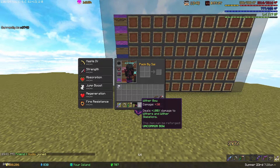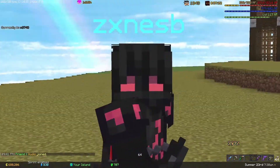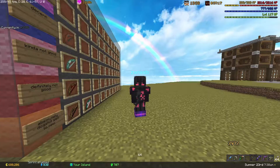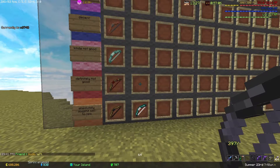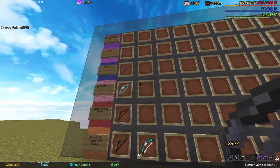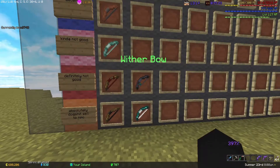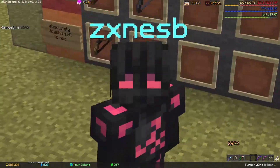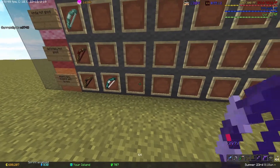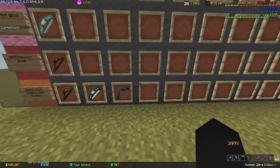The Wither Bow has damage plus 30 and deals 100 damage to withers and wither skeletons — pretty much useless unless you're killing wither skeletons in the nether. You can buy it from the NPC if you want, but please don't. We're putting it in 'absolutely dog shit, sell to NPC' because it's really bad.